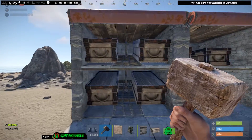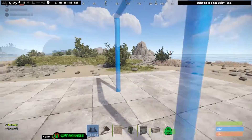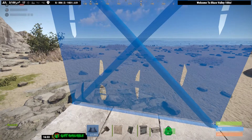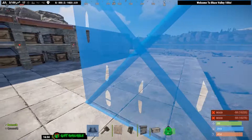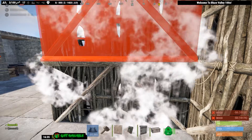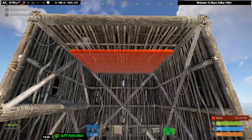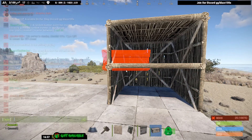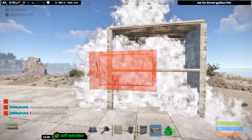So today, first off, we're going to start with the ramp design. Once you get your actual building done, you're going to start first with your actual wall, another actual wall, and then you're going to take your half wall. So now you're going to go one, two — take your flooring and place a roof on top and a roof in the middle. Once everything's done, you're going to upgrade all of your stuff to your choice, whatever you want.